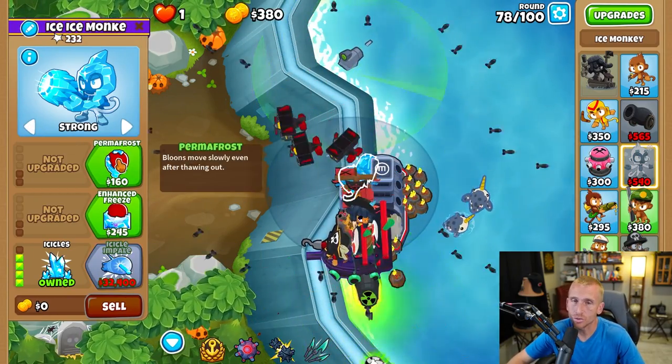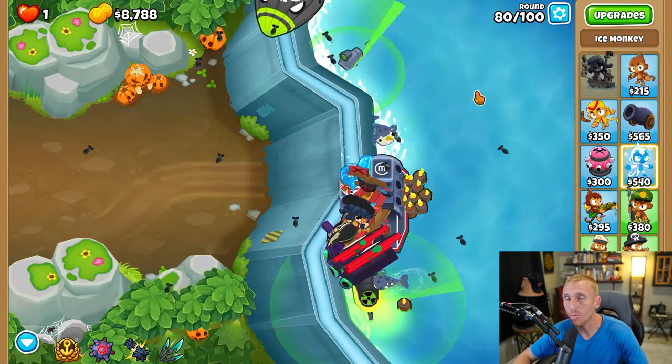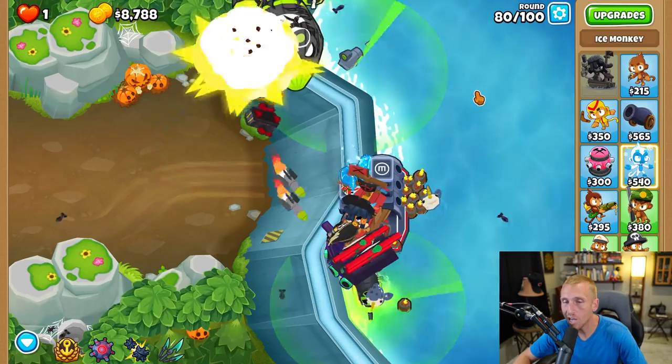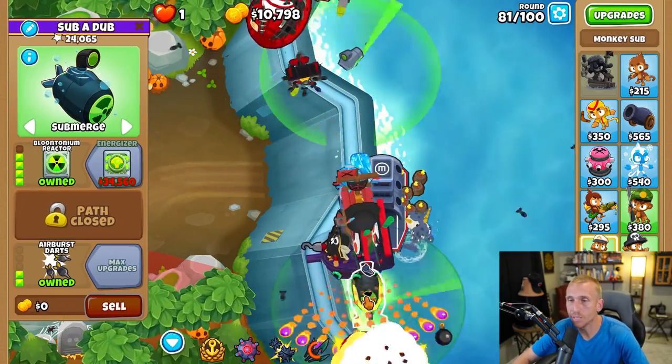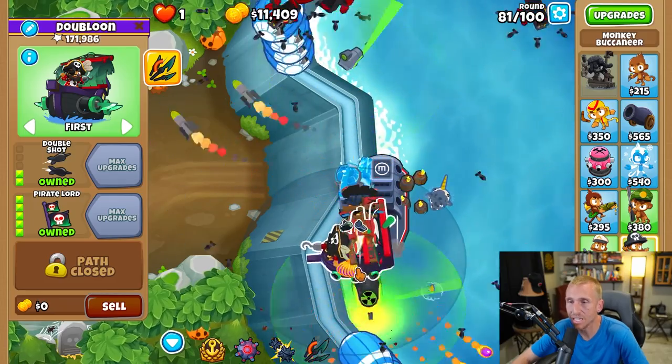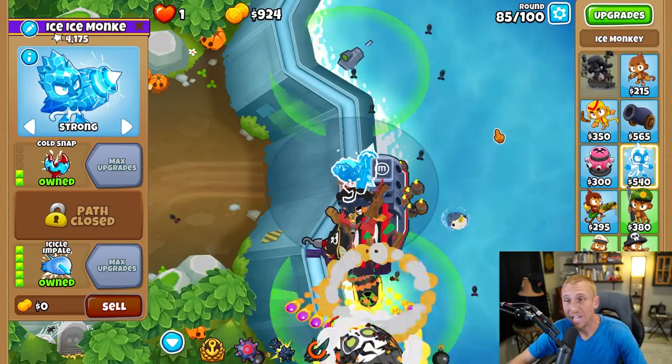Then grab Icicles, changing targeting to Strong, Permafrost, and Cold Snap. If you want to guarantee victory every time you see a ZOMG, just pull it with the boat ability — it comes back really fast because the top path sub speeds up its recovery. Pull down that ZOMG on round 85 and grab Icicle Impale.